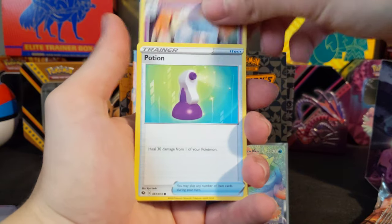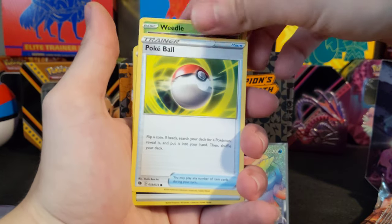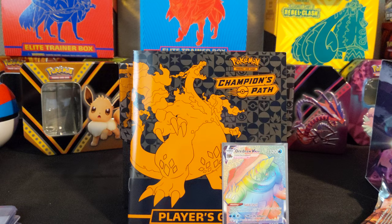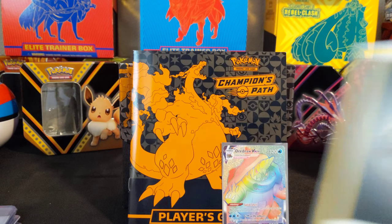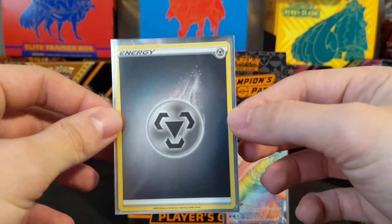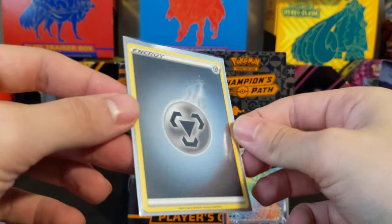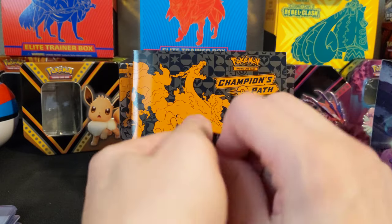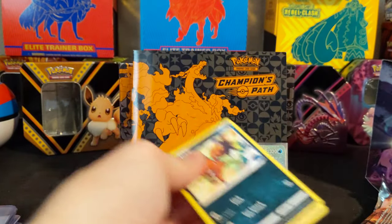Rotom Phone, Hattrem, Potion, Carvanha, Kakuna, Weedle, Pokeball — oh yes! A Reverse Steel Energy and a Grapploct V! These energies, I'm not even kidding — it's so exciting. I've loved all of them. The Reverse Energies, the Fire ones, the Gold Energies, the Secret Rare ones — they are beautiful cards. Oh my goodness, guys. That is so awesome. I understand it's just one color, but they're beautiful. The shine on those is just insane.